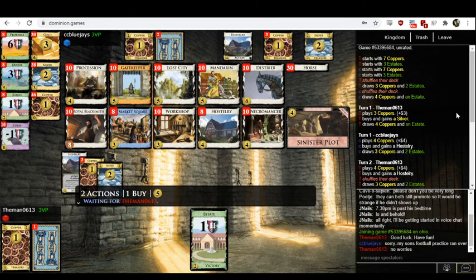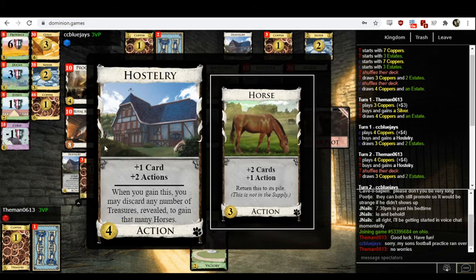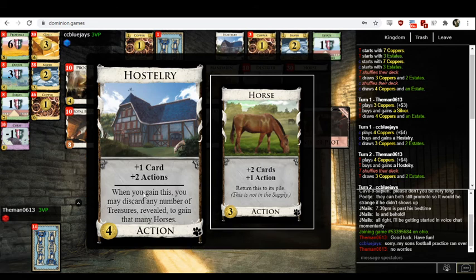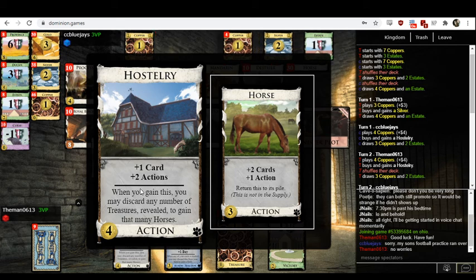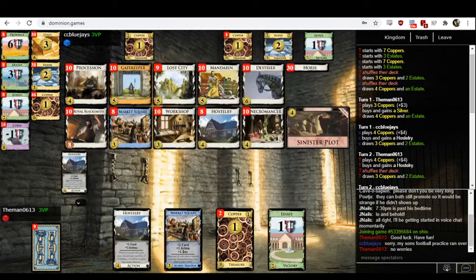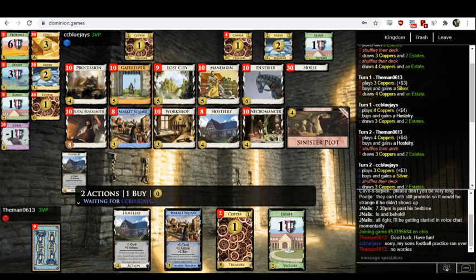Let's see what they did. Themen gets Silver and Haarstory. I don't understand that — why would you buy a Haarstory? Haarstory gives you horses, which are really good with Procession. But the way you get those horses is when you buy a Haarstory and overpay — if you have extra coins left over, you can discard them for a horse. If you buy a Haarstory with exactly four coppers, you're getting exactly zero horses. So that card is doing absolutely nothing for you.